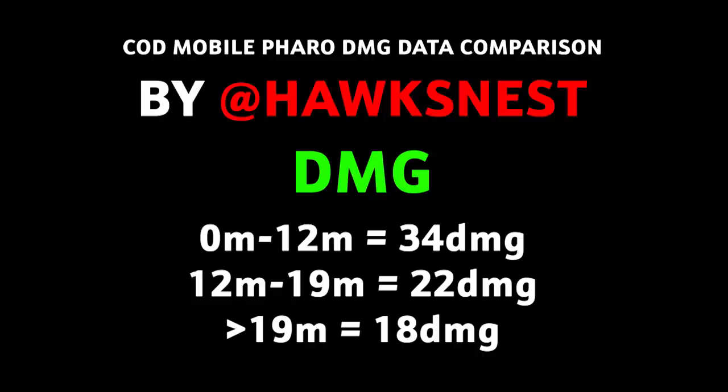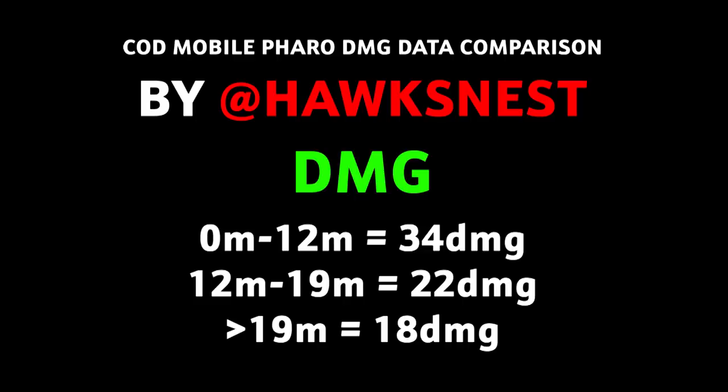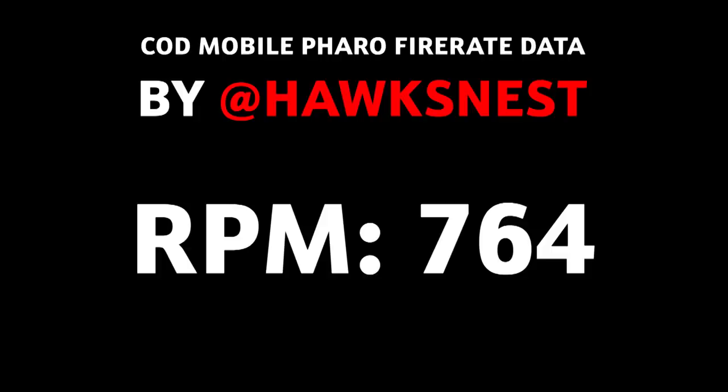For damage, the Pharaoh does 34 damage from 0 to 12 meters, 22 damage from 12 to 19 meters, and 18 damage beyond 19 meters. A player has 100 health, so any damage combination over 100 is a kill. From 0 to 12 meters: 34 plus 34 plus 34 equals 103 damage, meaning the Pharaoh is a three-shot kill within 12 meters.